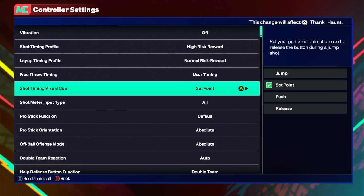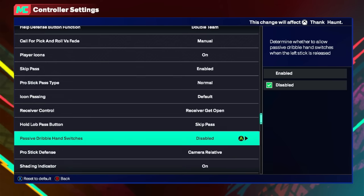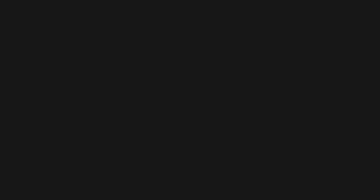For the shot timing visual cue, I've got it set to set point, but there's another thing you guys are going to want to keep in mind with that — we'll get to that in a minute. The other thing you're going to need is to disable passive dribble hand switches. This has nothing to do with shooting, but if you're standing still it will switch the ball from the right to the left hand. This can mess up your combos, so take that off.